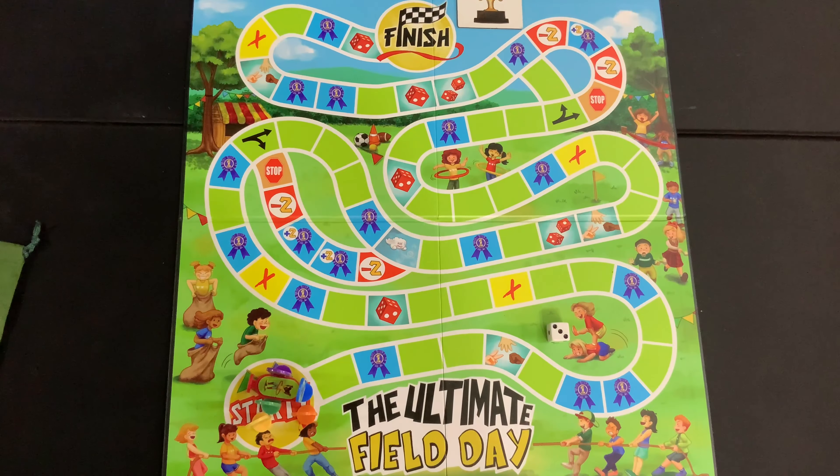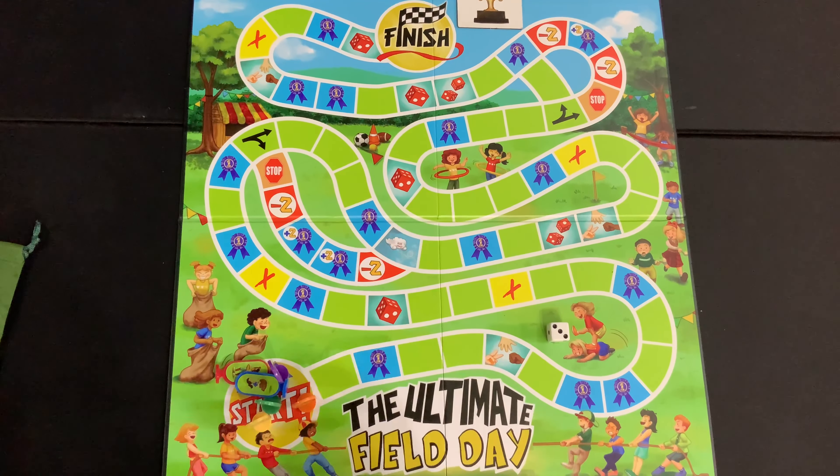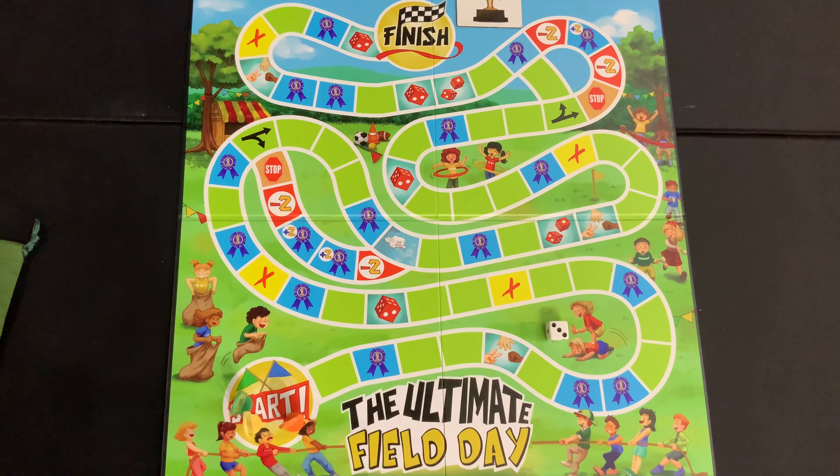This is for 2-6 players ages 3+. The first thing you're going to need to do is make sure that each player picks out one of the colored pawns and places it on the start spot. Any unused pawns can go back into the box — you won't need them for the game. We're going to set up a 3-player game.